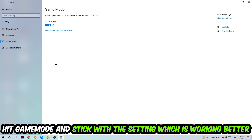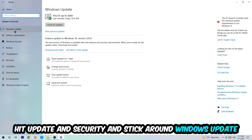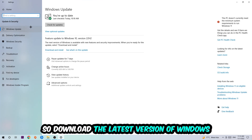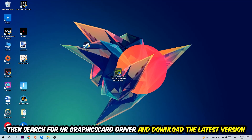Afterwards hit Game Mode — I can't really tell you to turn this off or on, you need to check it for yourself and stick with the setting that works better. Go back once and hit Update and Security, then navigate to Windows Update and update to the latest version of Windows. Once finished, search for your graphics card driver application on your PC or browser and update to the latest version of your graphics card driver to provide the best possible performance.